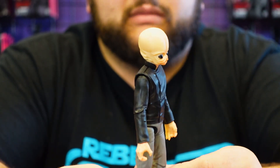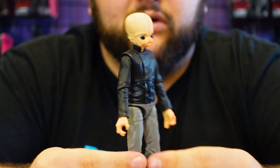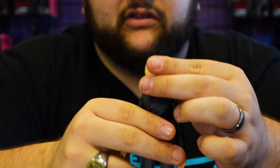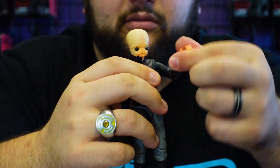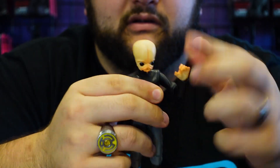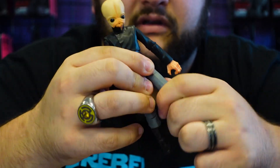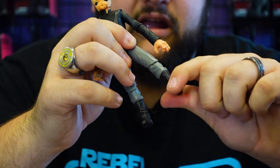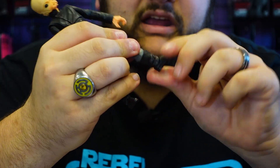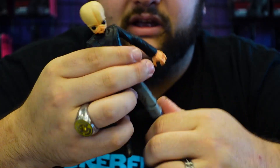He looks really good — awesome head sculpt, they really got that Bith design very well. The head is on a ball joint and the neck is also on a ball joint. Fully articulated shoulders, single-jointed elbows, wrist joints, upper waist, hips, upper thigh, single-jointed knees, ankle joints, and a little joint right there in the middle of the shin as well.